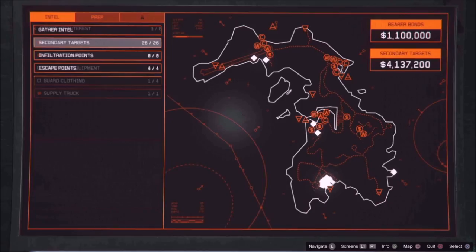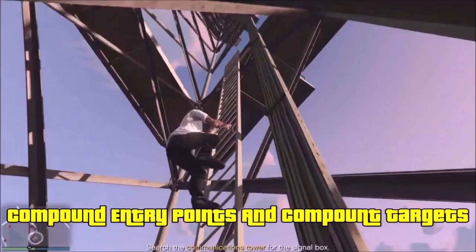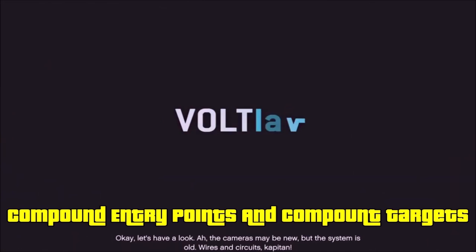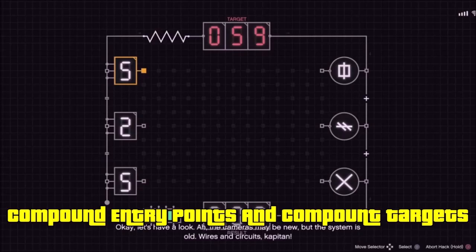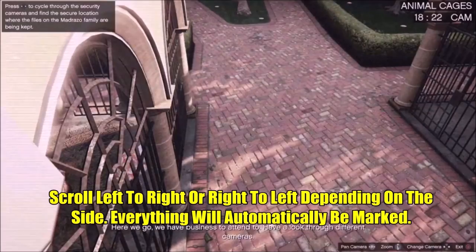Starting off, let's talk about the compound entry points. This is what you have to do the first time you're doing the scoping out. Once you finish the first scoping out mission and do a second one, you can start the others, but the very first time you need to do the compound entry points before anything else. You need to climb up the tower each time — the box can be on different levels: bottom, middle, or around the top. You hack the box, do the hacking minigame, and then you access the cameras.